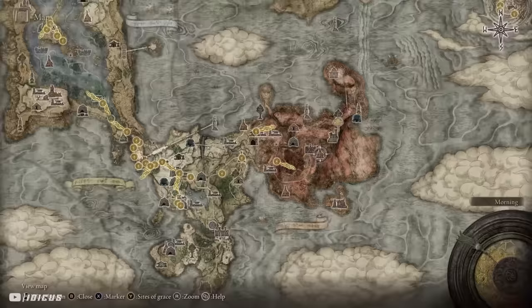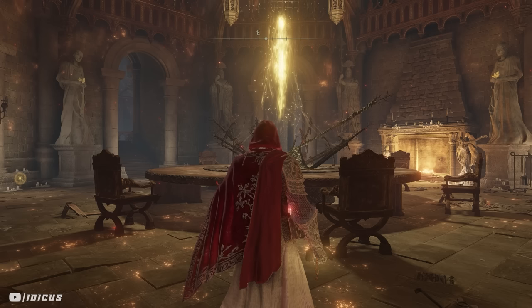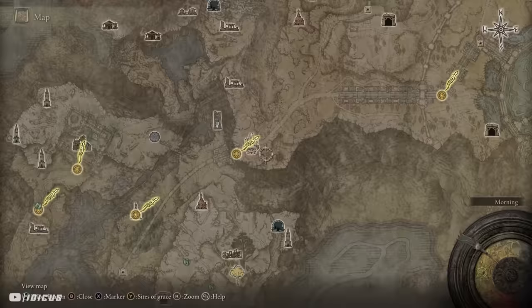Next up is one of my all-time favourites: Godfrey's Icon. This talisman raises the attack power of charged spells and skills by 15%. It can be obtained after killing Godfroy the Grafted — not Godfrey, Godfroy the Grafted — in the Golden Lineage Evergaol shown here on the map.